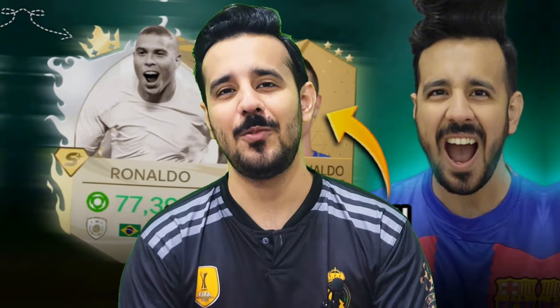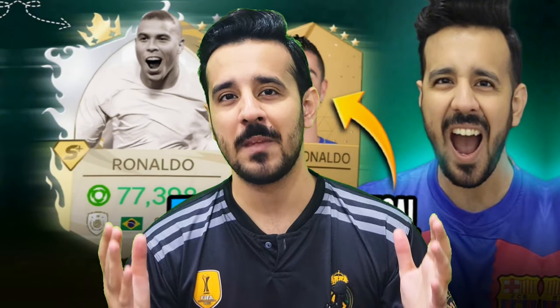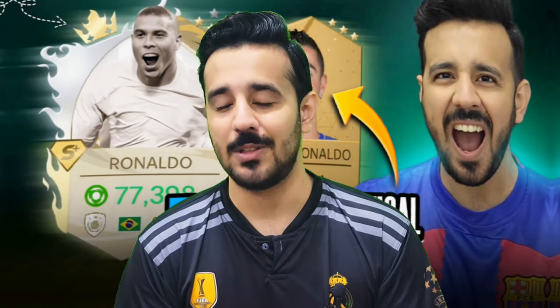Assalamu alaikum beautiful people, we are back with another video. In this video we will do the pack opening of Tactical FC. New icons and a League One Team of the Season are added into the game, and this time we will spend 50,000 tactical points to get our favorite icons.